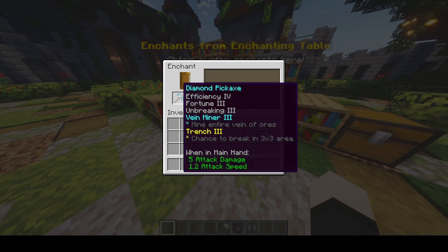We got Vein Miner 3 — you can see the description of the enchantments here as well. It mines entire veins of ores. And Ranch 3 — chance to break in 3x3 areas.